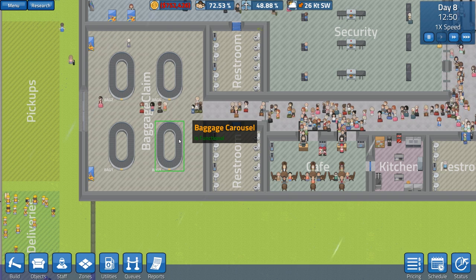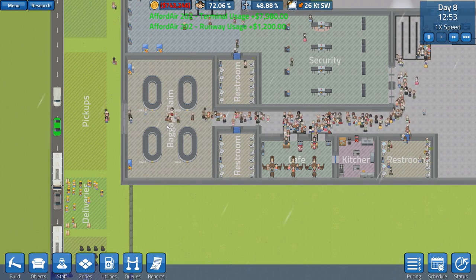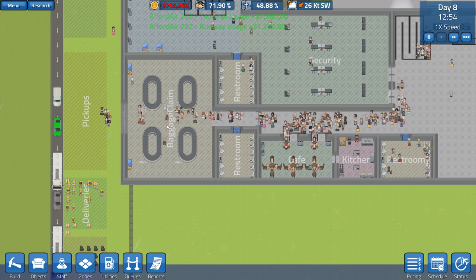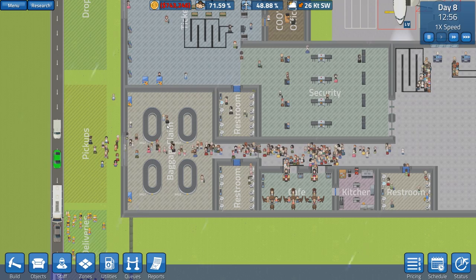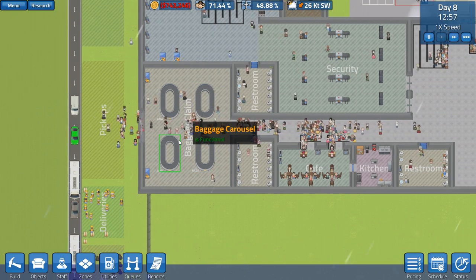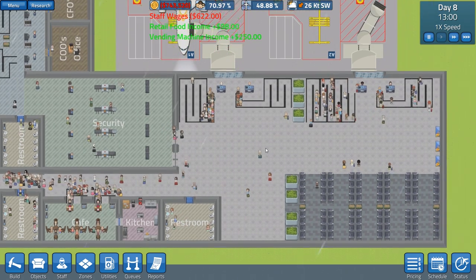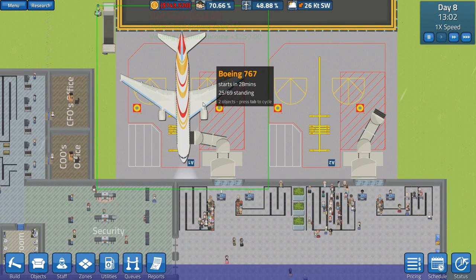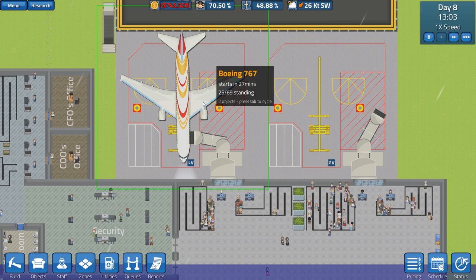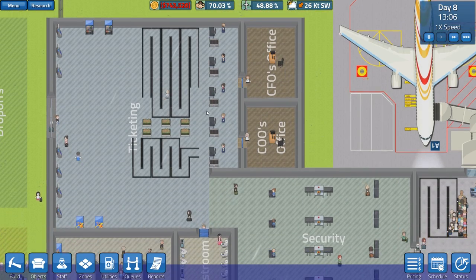We'll talk about baggage claim because that is very, very important. If you don't have a good baggage claim set up, in my opinion there's no way you're going to make any kind of profit with a small airport — you're just going to have your staff wasting time driving baggage around on little golf carts, paying them a lot of money to not be very efficient. After that we'll talk about airplane contracts — choosing the right ones and assigning them to certain parts of the day.